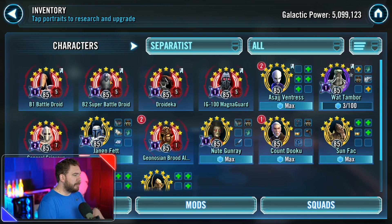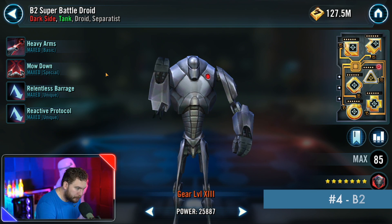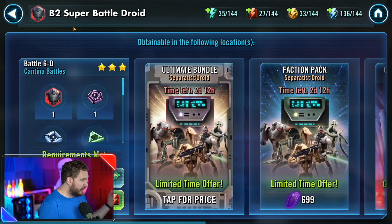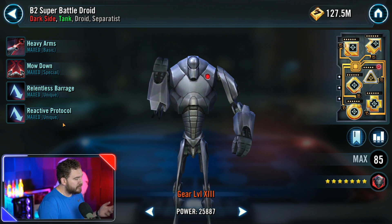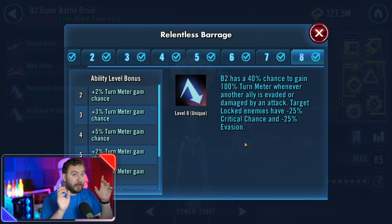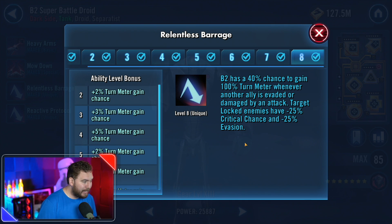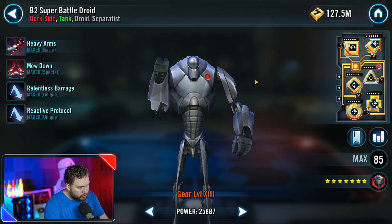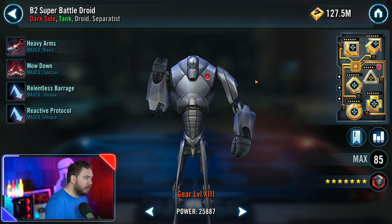B2 Super Battle Droid is easily accessible at 12-energy Cantina Battles. His three key abilities are Mow Down, Relentless Barrage, and Reactive Protocol. B2 has a 40% chance to gain 100% turn meter — he can be the slowest character on the field yet take the most turns. Every turn he cycles back to Mow Down, one of the best buff-dispel capabilities in the game, which dispels all positive status effects and applies buff immunity. He's also needed for the Padme event and the General Anakin Skywalker event.